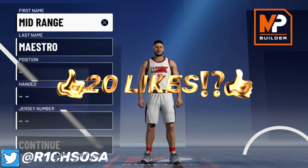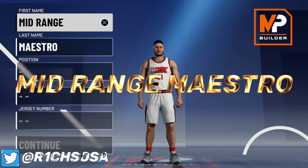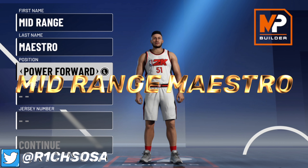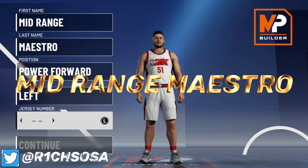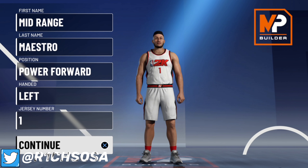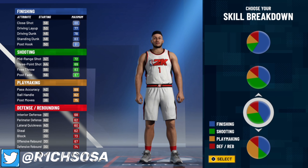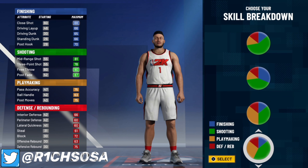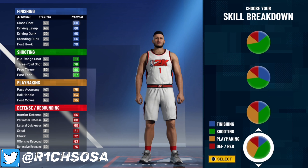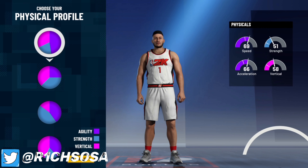The build I'm bringing y'all is going to be called the Mid-Range Maestro. The position we're going to pick is the power forward. The way we're going to make this build is completely different from what I've seen in past years as well as this year. I made this build completely on my own — very unique — and it's going to be a lights-out shooter. I'm going with the one with about 75 shooting and about 20 playmaking.